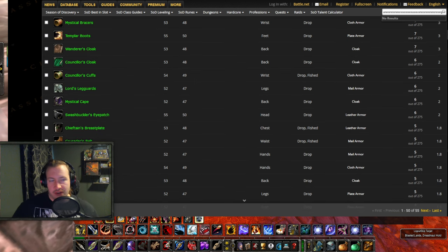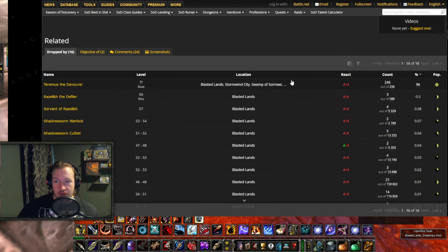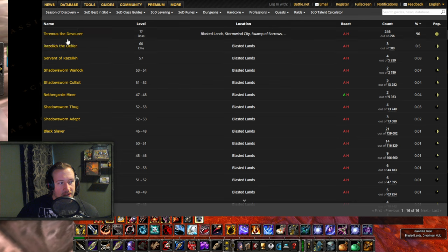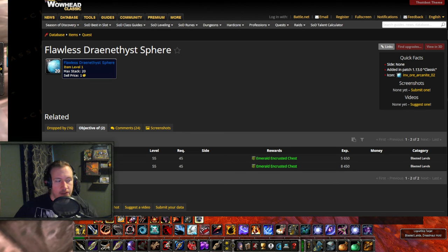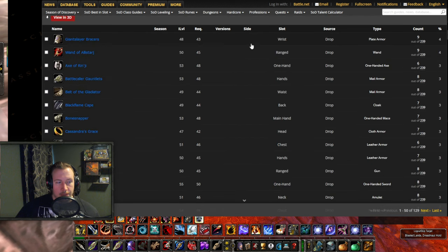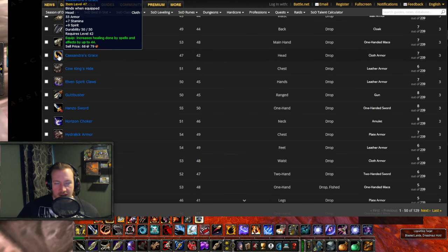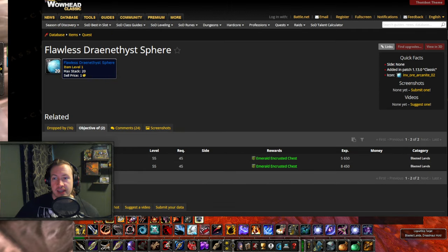On top of that, rares have a higher drop chance of the Flawless Dranasith Sphere. Wowhead disagrees and says they can't even drop them — apparently according to wowhead only a couple of mobs in Blasted Lands and Terramus can drop them. In the past the flawless sphere has had a higher drop chance from rares and elites, so take that with a grain of salt. The sphere is an objective of a quest, and handing one in gives you an item that can contain a lot of blues, even epics and a Traveler's Backpack. All of these blues are BOE and tradable, so getting access to these spheres is absolutely insane, especially right now in Phase 2 when we technically shouldn't even have access to them.